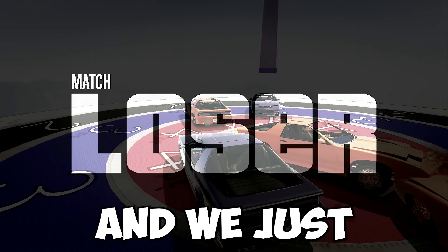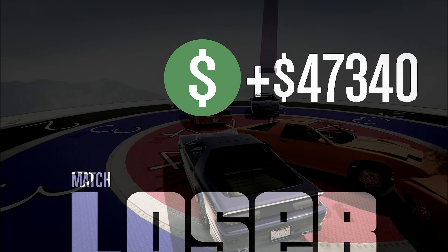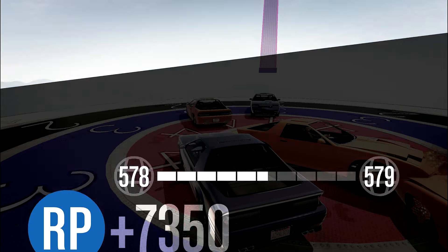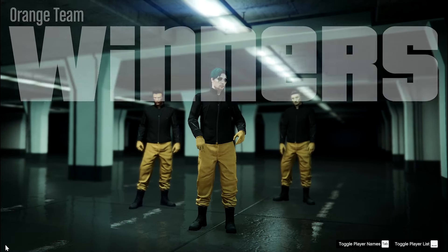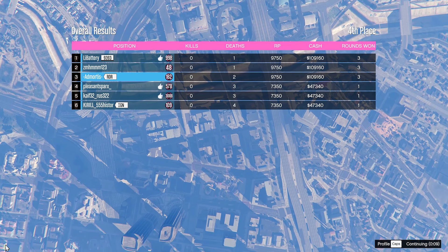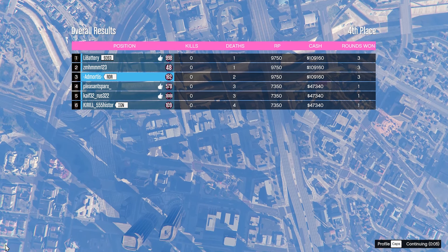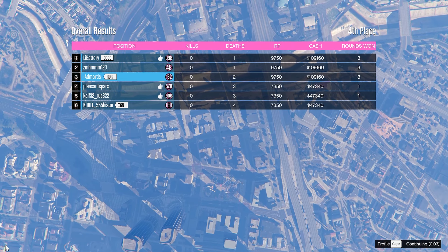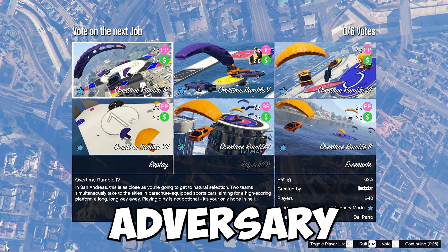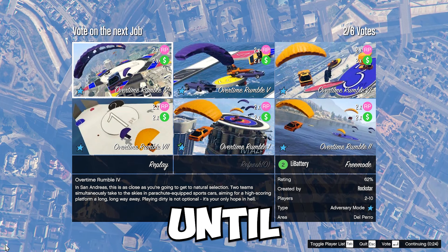We had a chance of winning the second match but completely lost. We got $47,340 and 7,350 RP for losing. The opponents got $109,160 and 9,750 RP. And there you go — that is basically your money and RP method for this week. Just do the Overtime Rumble adversary mode while it's double money and RP, available only until next Thursday.